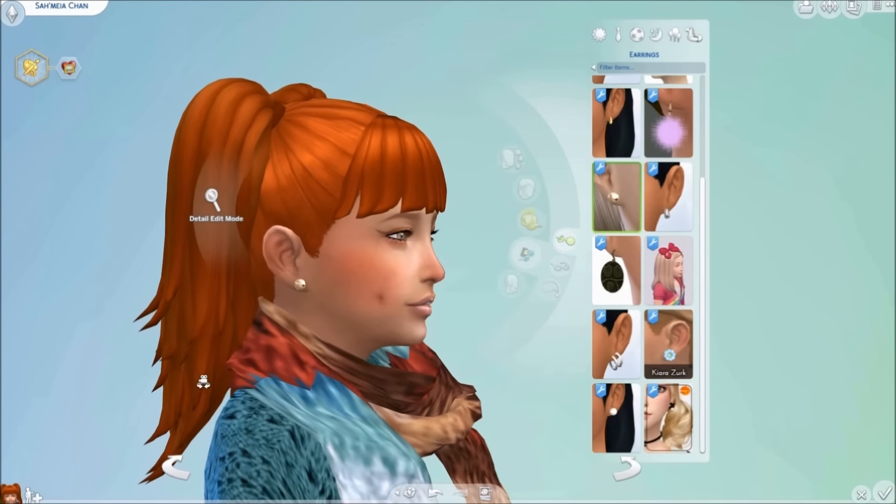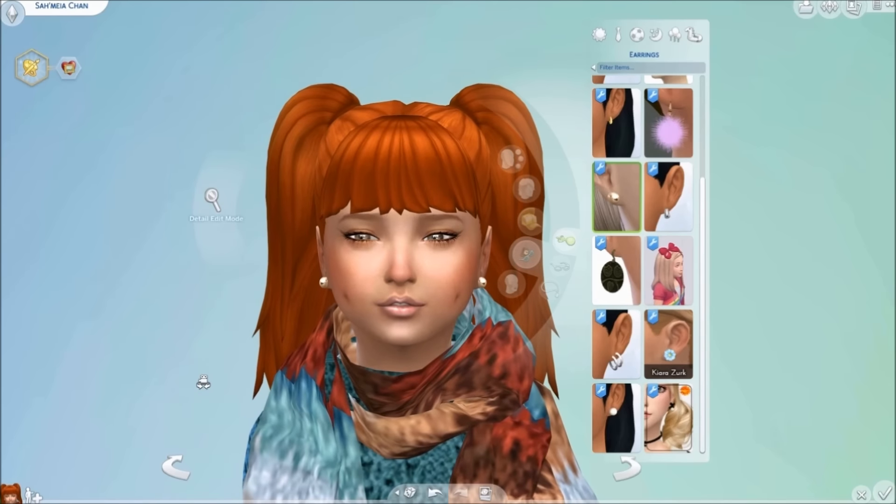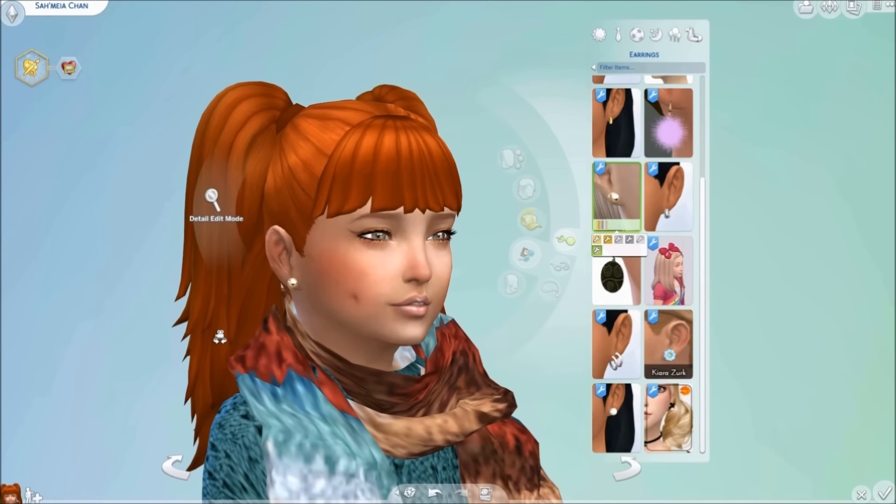Moving into our accessories and earrings, we have these metal ball studded earrings created by Natalis from off of The Sims Resource. These come in a variety of silver and gold-like colors and are really cute for our little girls.